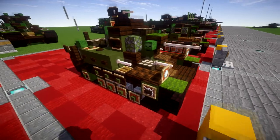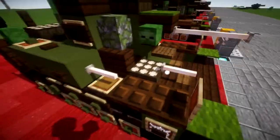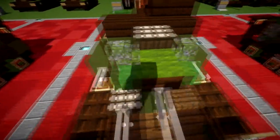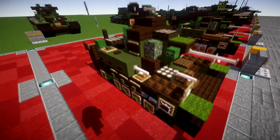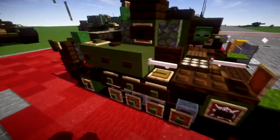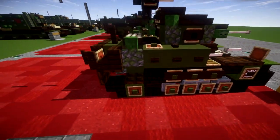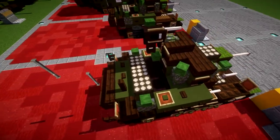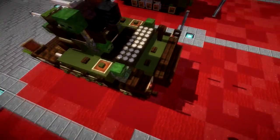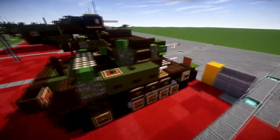Going ahead and getting started with taking a look at it, we have the front here with viewports for the driver and the assistant driver, and the hull-mounted machine gun located right here. To the sides we also have the machine guns mounted, which is what makes the standard M3 variant stand out. We have the road wheels here with real simple designs. Moving to the top, we have a .30 caliber machine gun mounted on top of the turret, the commander's cupola, and various details around the back — the engine bay, antenna, and all that.